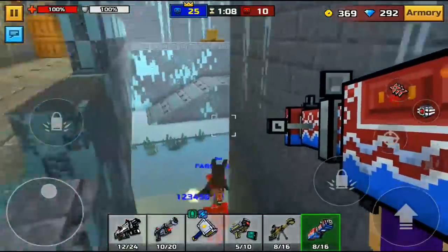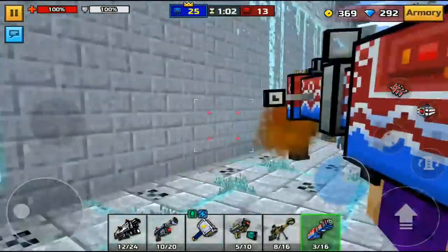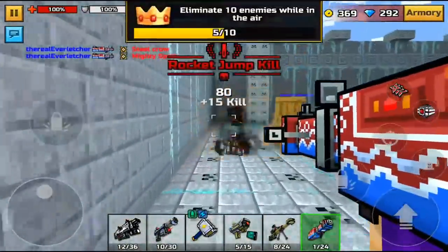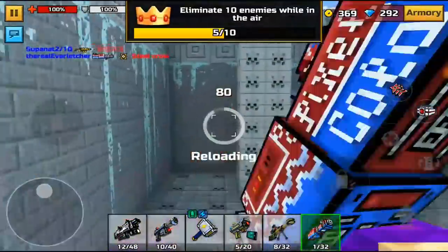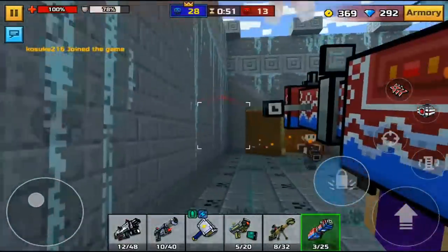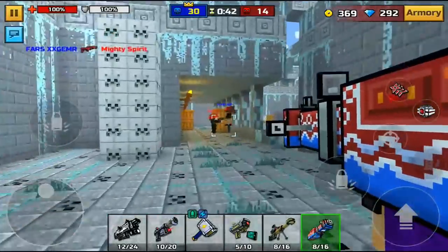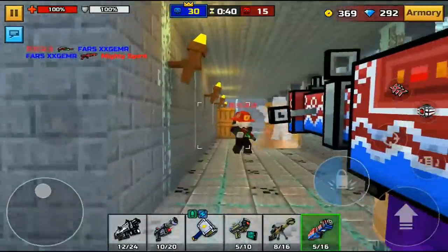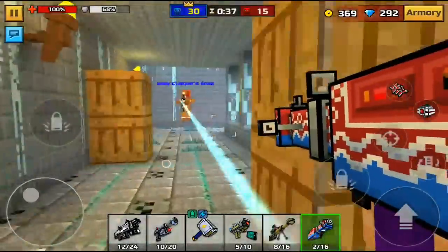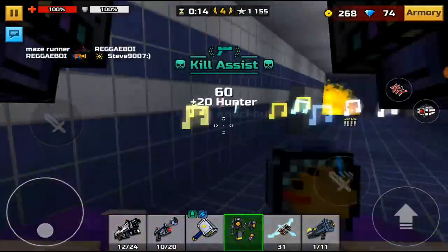Lastly, we have the Pixel Cola Refresher. This is a reskin of the Judge and it looks so cool. It is 1,770 coins and it's a 4-shot kill, but equaled out from weapon level to player level it'll probably be a 2-3 shot kill. It does have the looping effect. If you love the Pixel Cola look — kind of a Coke and Pepsi combined — definitely go for this weapon. If you want to see more of my content, go to the description and subscribe to my channel.